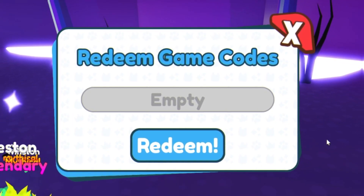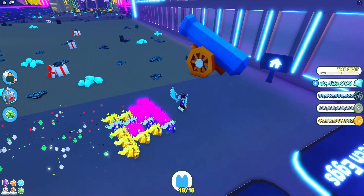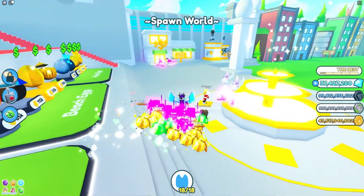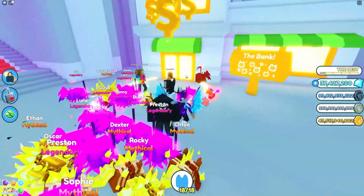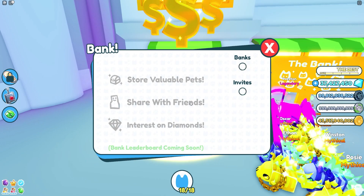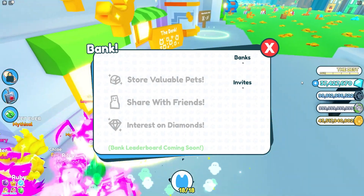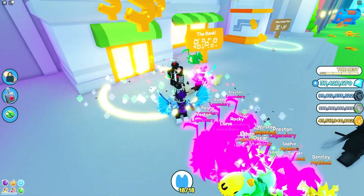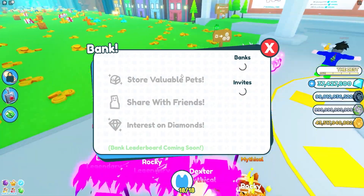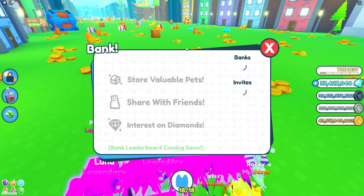Alright, the update has dropped — I'm on a new server now. Let's go to the spawn world and find the bank. It seems to be just over here where the store originally was. Here's the bank menu — it's loading right now. It seems to be taking a little while, probably because it's the first time loading up and it's not running off the Roblox servers.